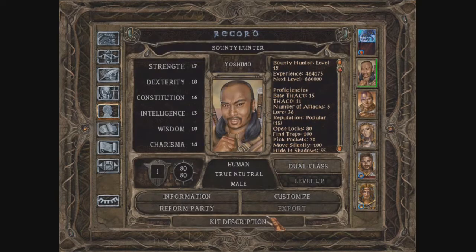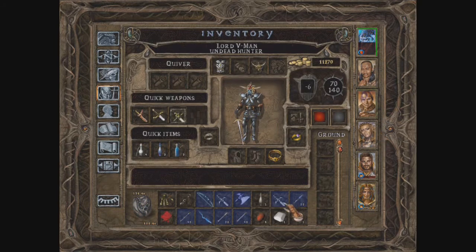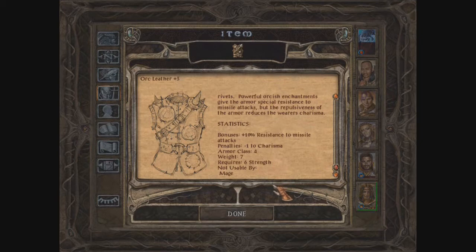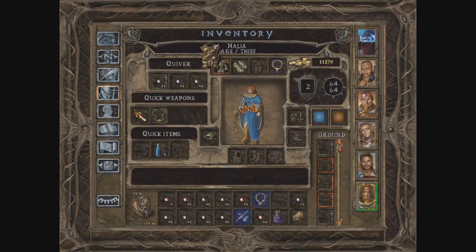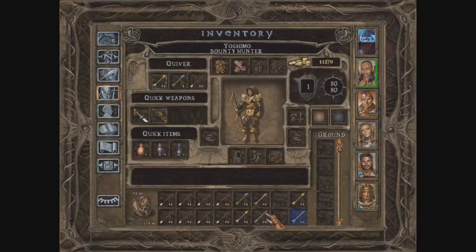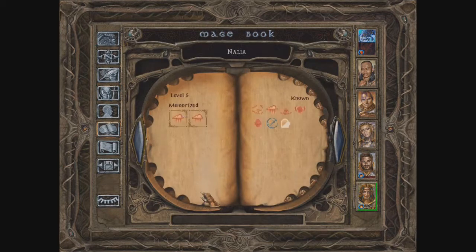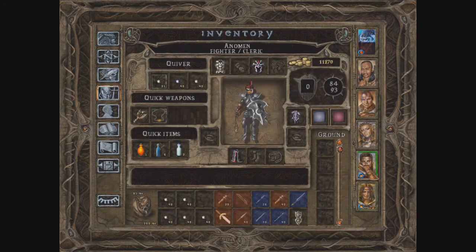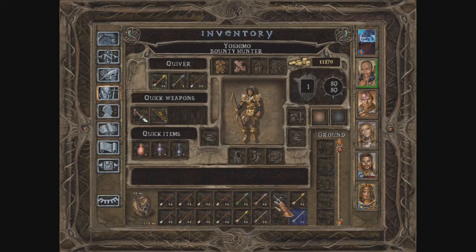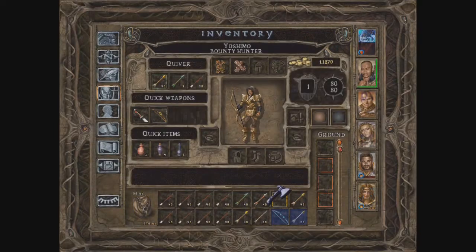I need to be better at opening locks as well. I'm carrying a lot, let's try to get everything sorted out. This is an orc level — plus three bonus percent resistance to missile attacks, minus one to charisma. This is a shield amulet. Yoshimo can't identify it just yet. Warhammer plus one, plus four versus giants — we've done all the identification we need.